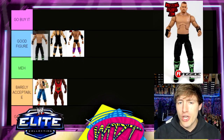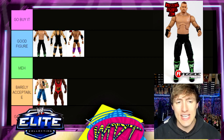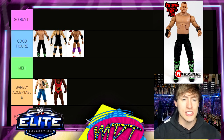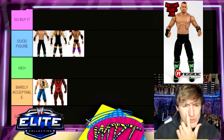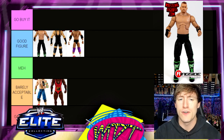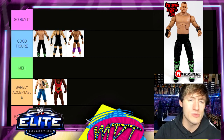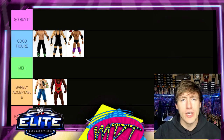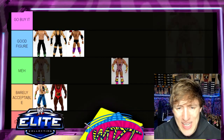Elite 26 Road Dog — very close to Go Buy It but I'm putting it in Good Figure. Great gear, I like the head sculpt. They used the bow-legged torso — actually this might be where that torso originated, or maybe it was Matt Hardy first. He comes with a hat and a rubber shirt. It's a solid figure, I like it.